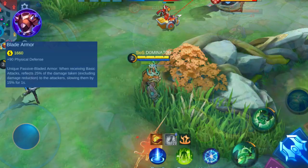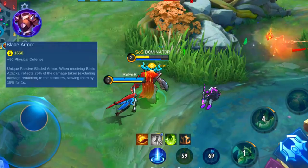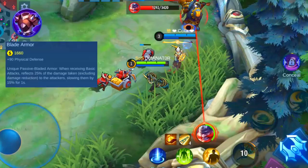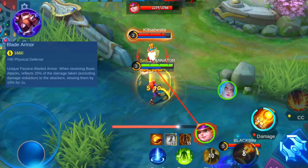The Blade Armor is a great item in certain situations, especially when you match up against a team that heavily relies on physical damage. In this situation, you can combine the Blade Armor with items like the Antique Cuirass, Dominance Ice, and the Brute Force Chestplate to maximize your physical defense. I've made a great video about how to tank like a pro, which also includes information about why you should create three different builds for every tank you play. You will understand in which situations and builds you should include the Blade Armor.